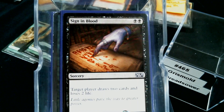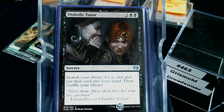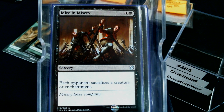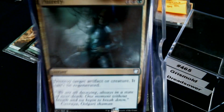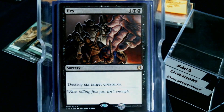For card draw: Read the Bones, Harmonize, Sign in Blood, and Deathreap Ritual — real nice. I do have a tutor in there too. For removal: Beast Within, Fleshbag Marauder and Plague Crafter — those help the overall theme. Naturalize, Mire in Misery — it gets permanents off the board even if it doesn't always work the way you want. Return to Nature, Doom Blade, Lignify for indestructible things, Putrefy, Casualties of War — love that card — and Hex, because who doesn't love a one-sided board wrath? That's most of the time what it is.